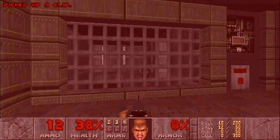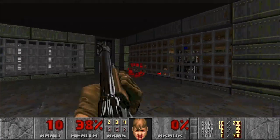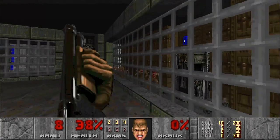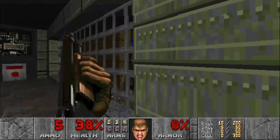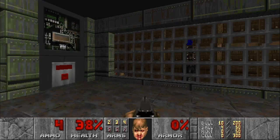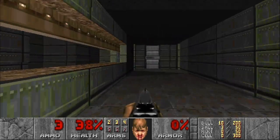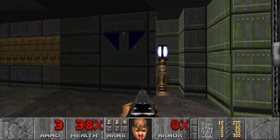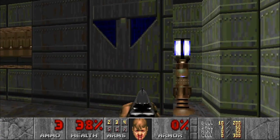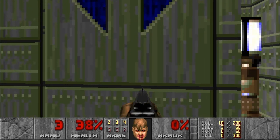From here, one more hitscanner in that room. With the ammo we have left, take out as many of the imps as we can, leaving at least one shotgun shell. That is because in this same room, this wall with the blue markings is actually a door. However, there's a shotgun soldier directly behind it, so the second you open that door, let him have it.